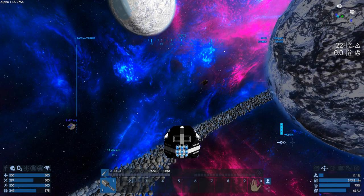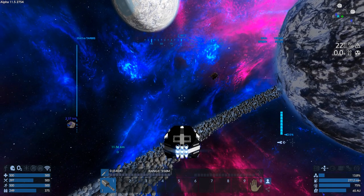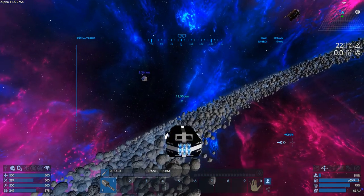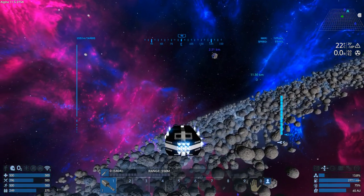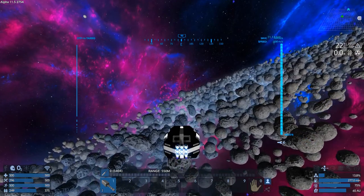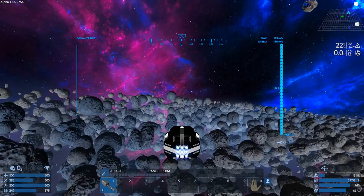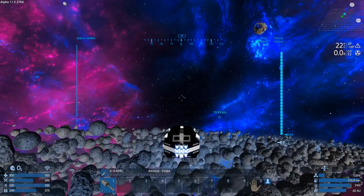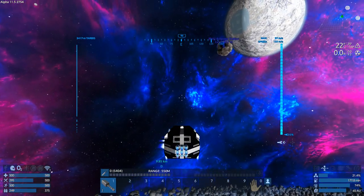Oh, that looks like a base. We're not gonna get close enough to that thing to try and figure out what it is. I just don't care enough to die for it. Looks like another Polaris asteroid station.